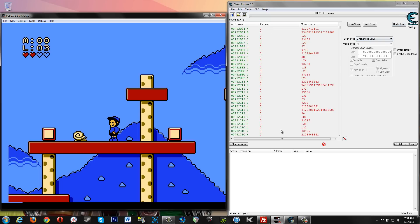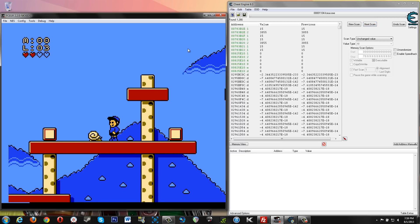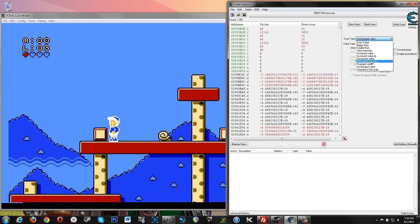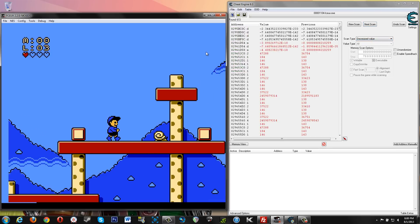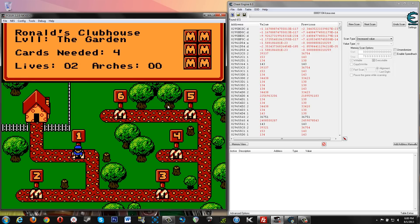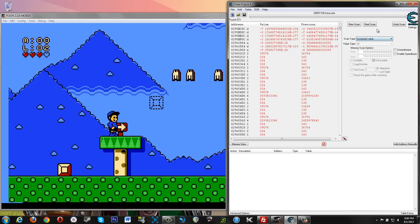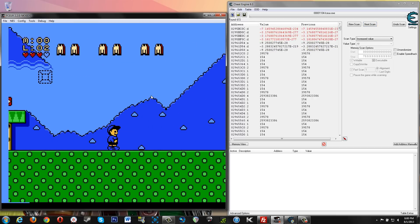We didn't get hit yet, but I saw all these values change — so we'll say next scan. Good, we got rid of a ton of those. So let's go ahead and get hit again now. Decreased value. Getting there. Let's die again. Now we're going to look for an increased value again because our health went back up. So we've got all these values that seem to be changing along with our health. We just did an increased value.